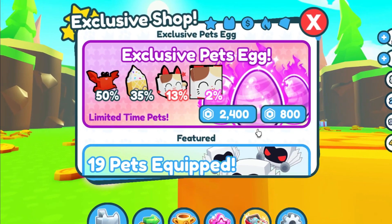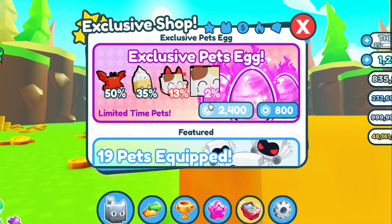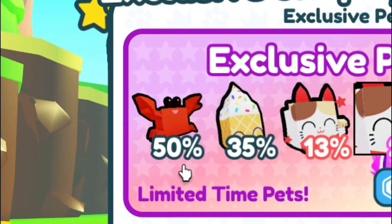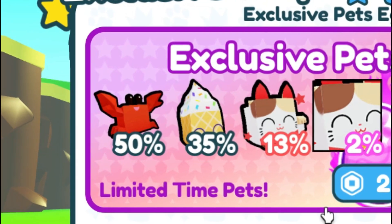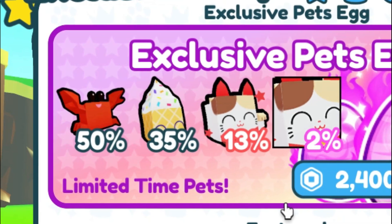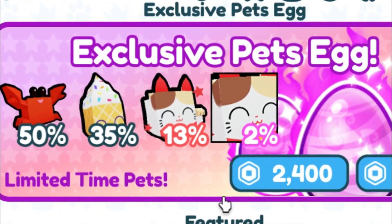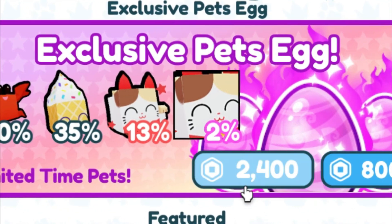These are the new exclusives from the update a couple days ago — they are definitely cool. Even the crab, which has a 50% chance of getting it, is still rare compared to other pets in this game because you have to buy these with Robux, whereas other pets you can buy with coins or diamonds, which makes these much rarer.